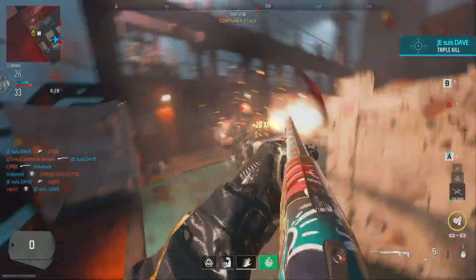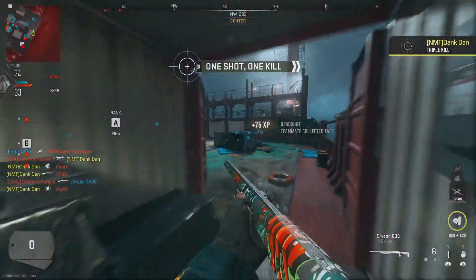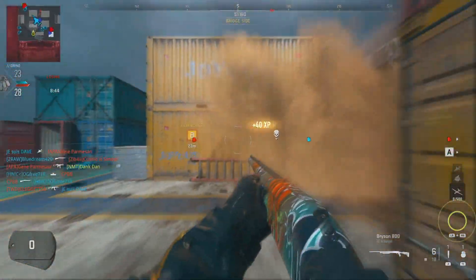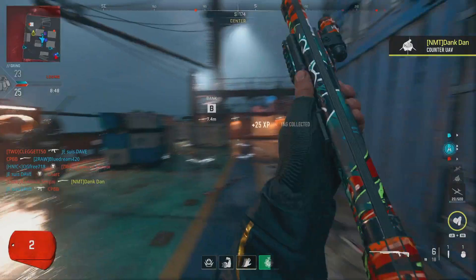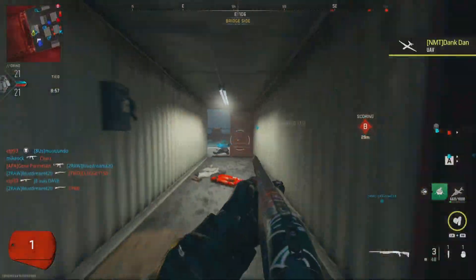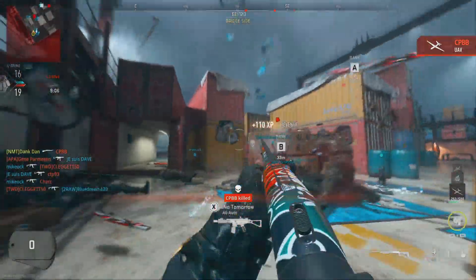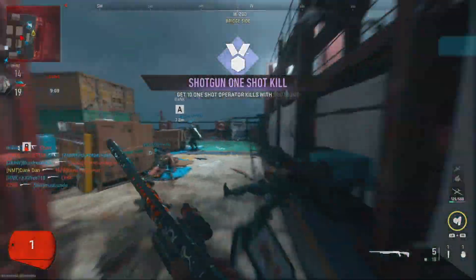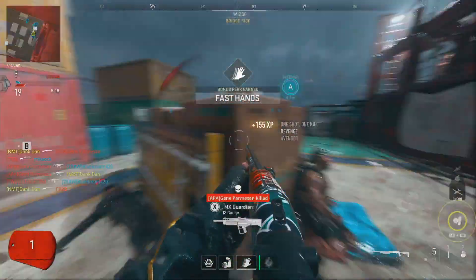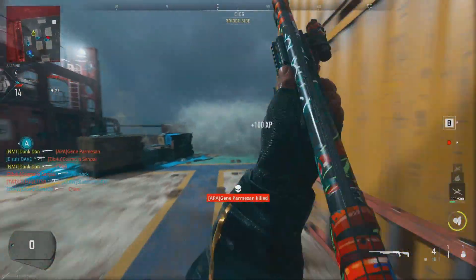That covers all the challenges — all 565 kills. You still have about 20 days left in the season to get those done. Do the math: that's roughly 30 kills per day, some challenges being easy and some a bit more nutty. Let me know in the comments whether you think this camo is worth it or kind of mid.